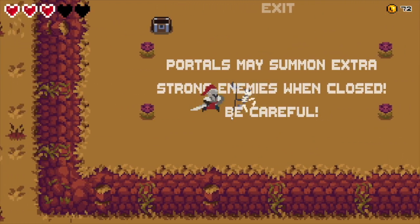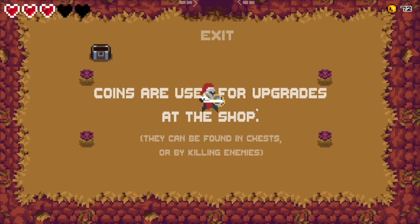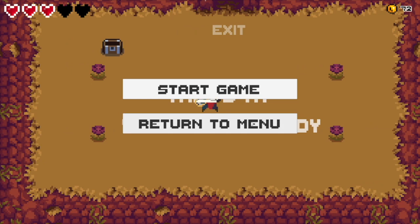Portals may summon extra strong enemies when closed, so be careful. Coins are used for upgrades at the shop - they can be found in chests and from killing enemies. Blimey, they've implemented a shop - I'm impressed. That's it - you're ready now? Well, you might think so.